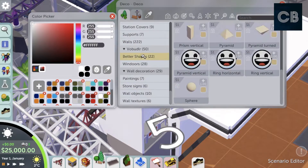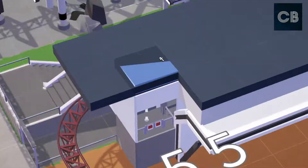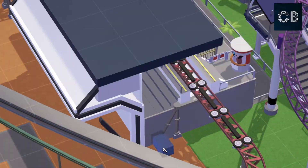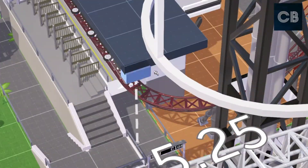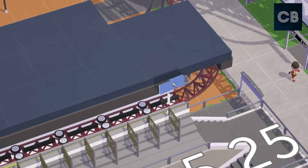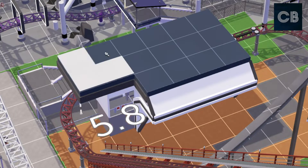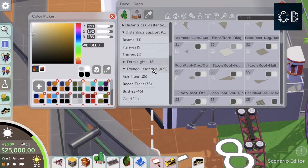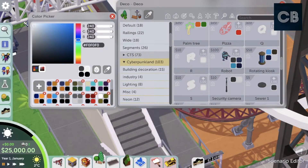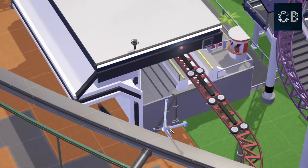For instance, this Mack hyper coaster I've tried to get as close to a real Mack as I can — that's where my strengths lie. I'm also quite good at park layouts. One thing I'm weak at is foliage. Max Freak — if you know him — his foliage work is insane; he actually made the foliage mod set and his foliage work in the game is so cool. Go look up these builders, follow them on YouTube, look on Reddit and Discord for inspiration. I think taking inspiration from other builders is a really great part of this game and the theme park community — we all feed off each other and share ideas.